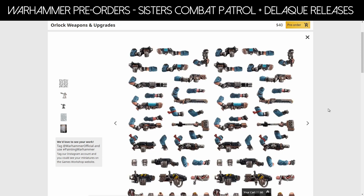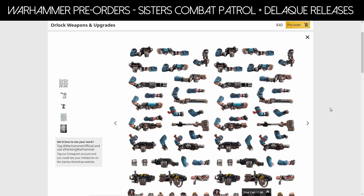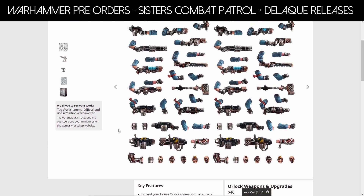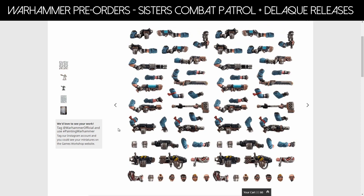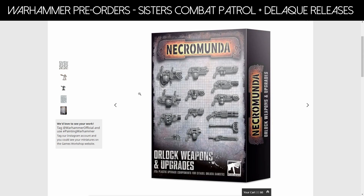Continuing with Necromunda, we have the Orlock Weapons and Upgrades kit. As we've seen with previous gang upgrade kits like the Escher gang, for $40 — which isn't too bad — you're getting a lot: 70 pieces including two of each weapon type, two chainsaws, two heavy weapons, bolt pistols, and 10 alternative heads. You can do really interesting things with conversions for other gangs, Imperial Guard units, or if you play Inq28 or similar games. I think it's just a replicated sprue, but I'm fully for these big densely packed upgrade sprues across the entire Games Workshop Warhammer range.